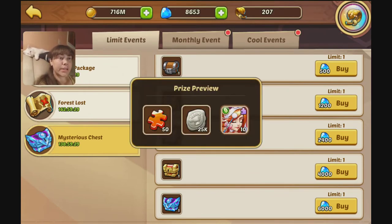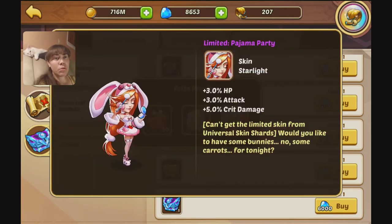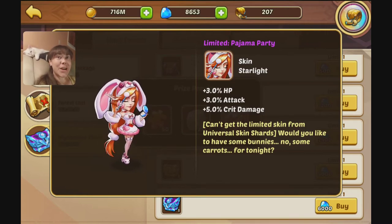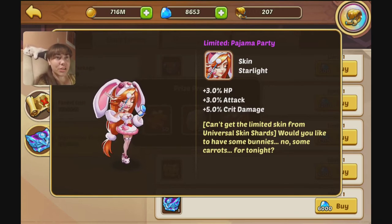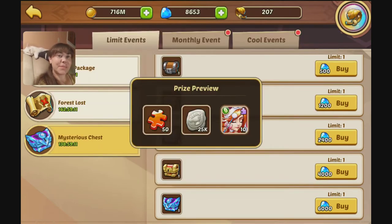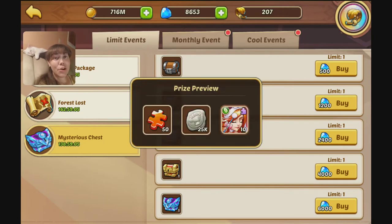But the 6K one — they're offering a new limited skin for Starlight called The Jumma Party. I'm not a big Starlight fan, I like how she looks, but I'm more interested in the guild coins. I need guild coins so bad.